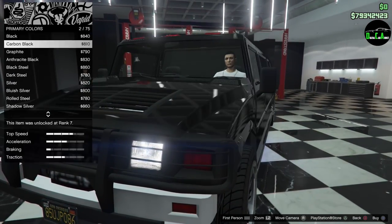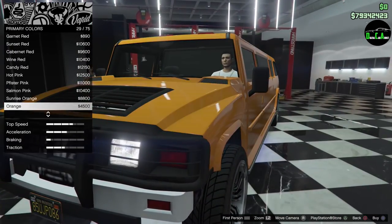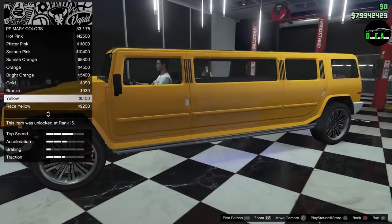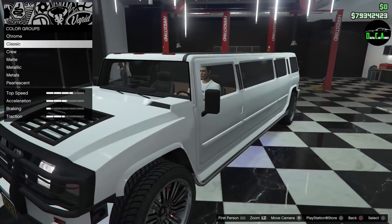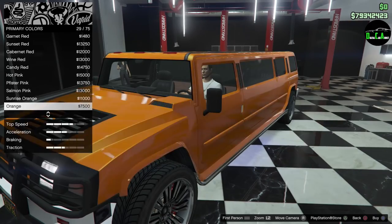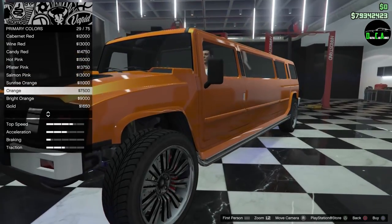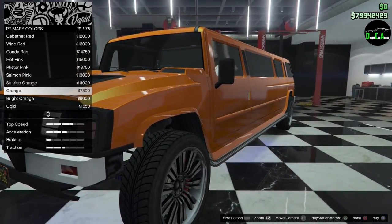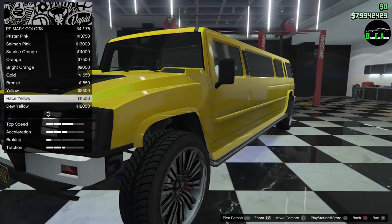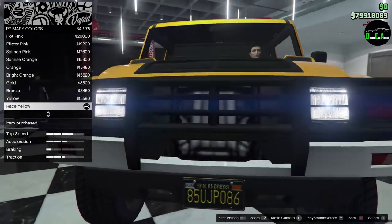I'm going to paint this — it's a Hummer, so kind of a throwback to 2003. I'm going to go with a yellow, maybe a metallic yellow like race yellow. There we go — race yellow. Hopefully that doesn't change any of our vanity stuff.